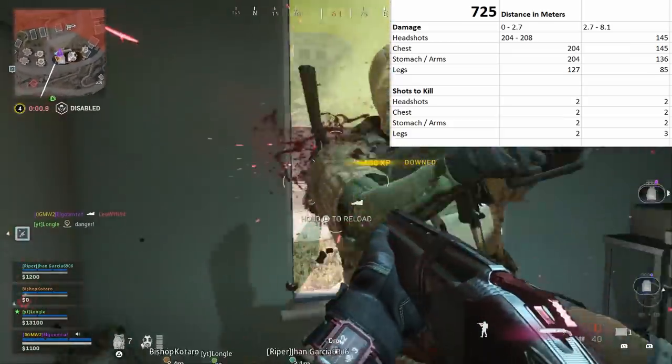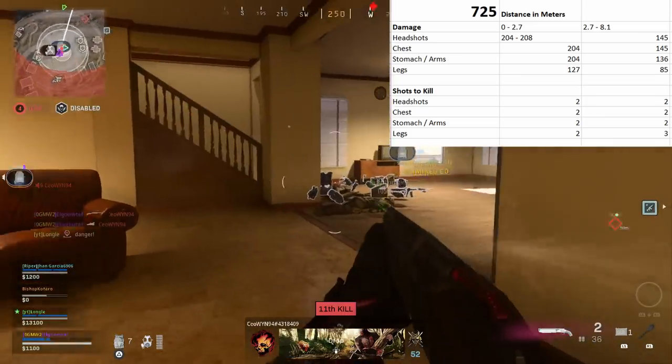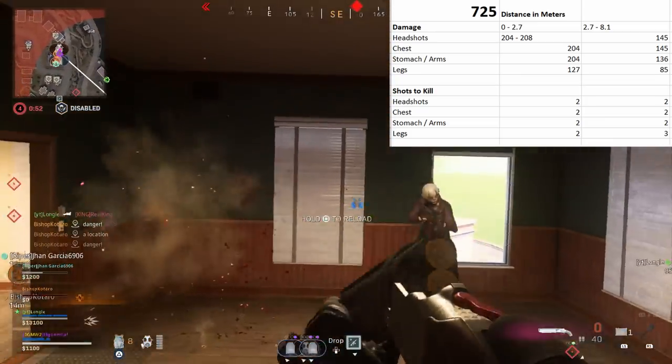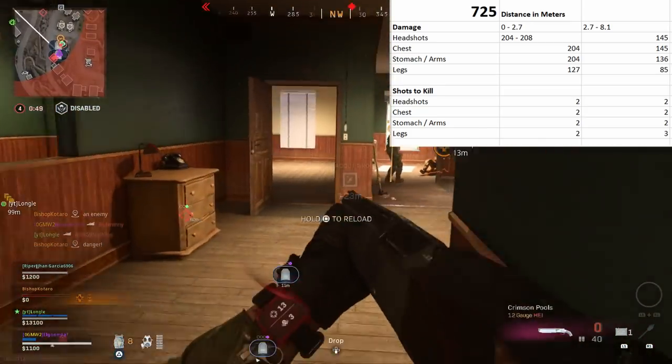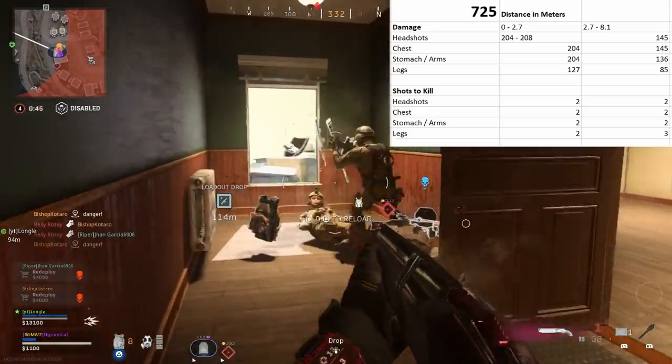Hitting legs actually does seem to make damage worse, and you'll see it'll take an extra shot to kill — which, with a gun like the 725 that is a two-and-done, you don't want a third most of the time. And yes, stomach does do slightly less damage, at least with some of these heavy-hitter shotguns. The difference in damage doesn't seem to be too crazy, so it shouldn't really affect time to kill in most cases.